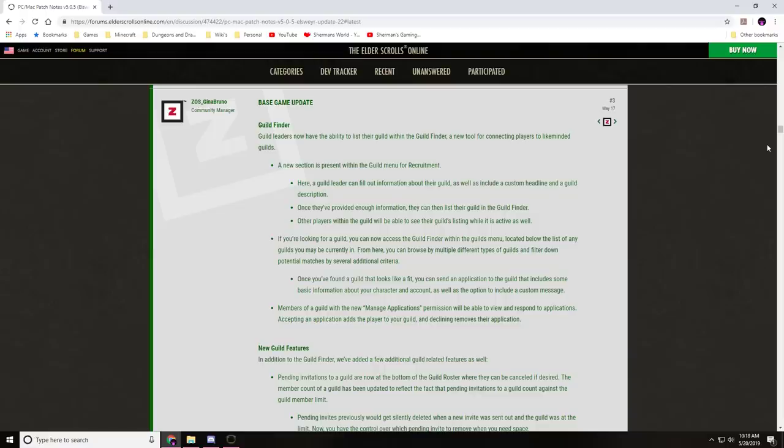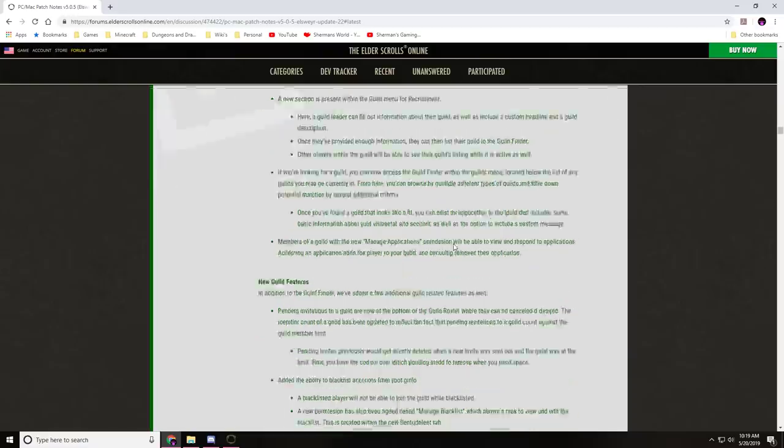Other players within the guild will be able to see their guild's listing while it is active. If you're looking for a guild, you can access the Guild Finder within the guilds menu, browse by multiple different types of guilds, filter by additional criteria, send an application with base character/account info plus a custom message. Members with the manage application permission can view and respond to applications — accepting adds the player, declining removes their application.